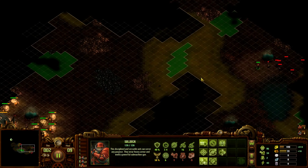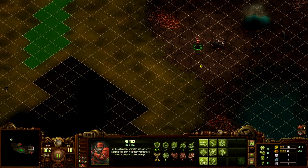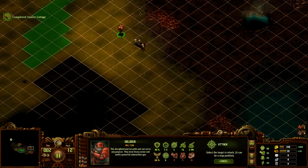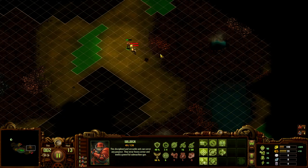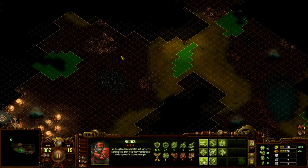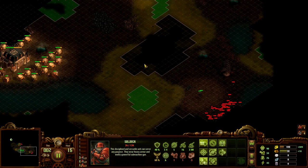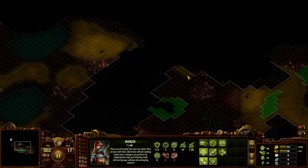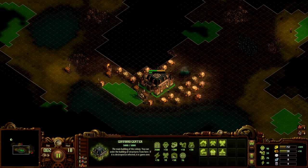We gotta be careful because we're gonna run into more dangerous groups — like this one has a special zombie in it and they're already coming for us. He's taking damage but that's okay if he doesn't die because he can heal up if he's out of combat. Actually I think he just has a passive HP regen. He's just gonna lay low for now.